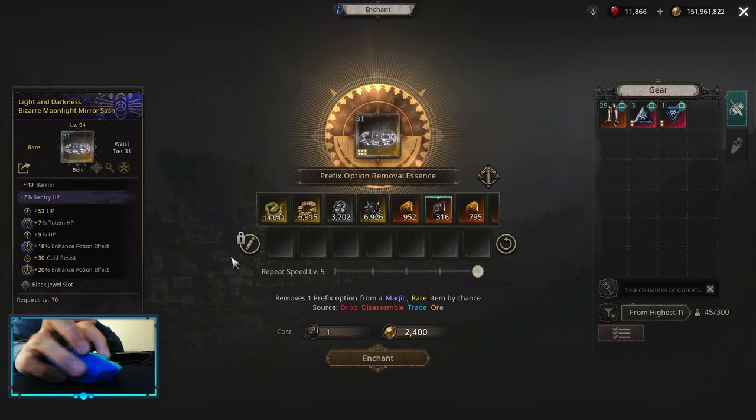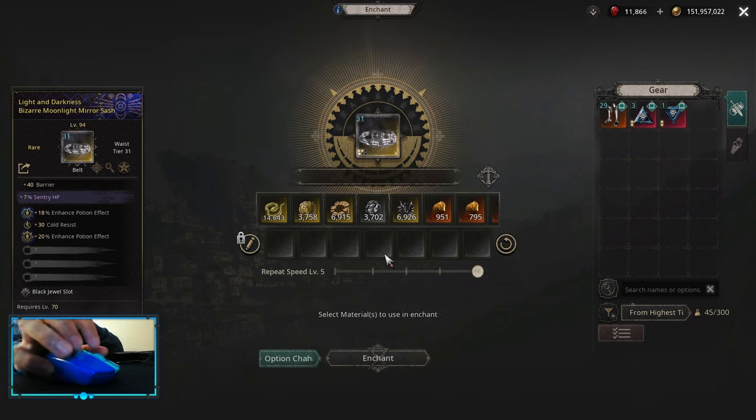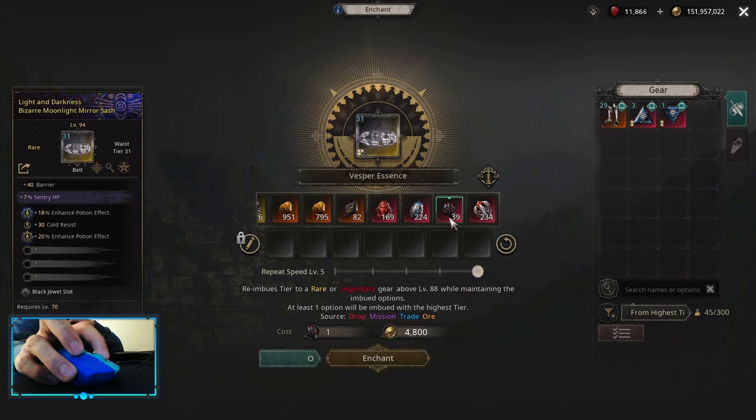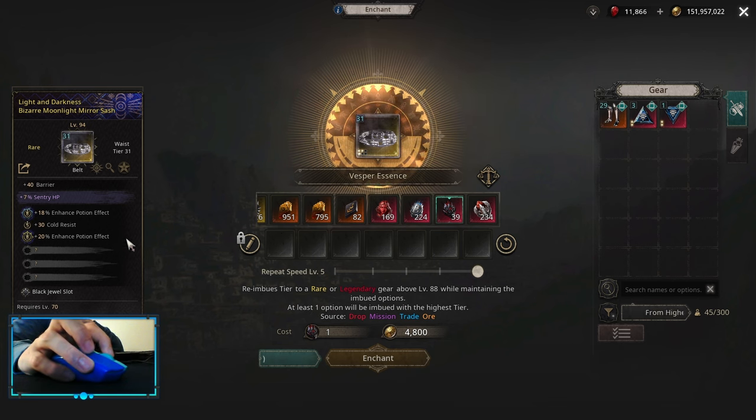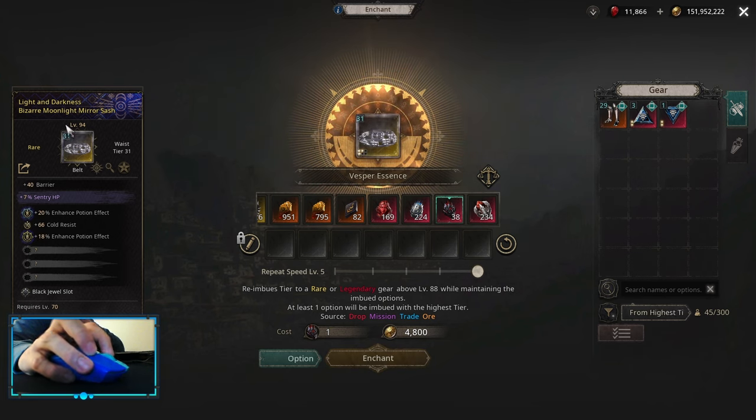To make the belt good, we first want to remove the prefixes — we only care about enhanced potion effect since we're going to snapshot this. At this stage you'd want to use Vespa essences until you hit high-tier mods on both enhanced potion effects. I'll use one but I won't hit anything high on this level 94 base.